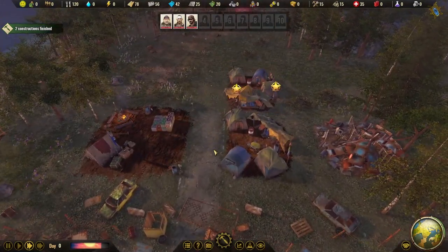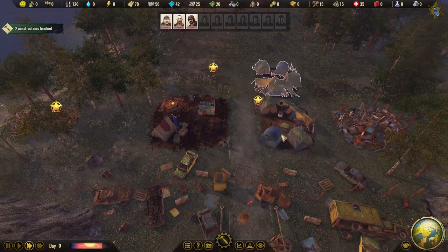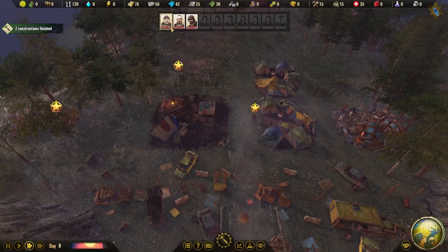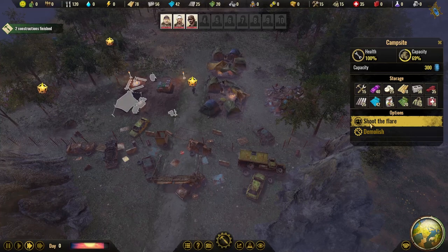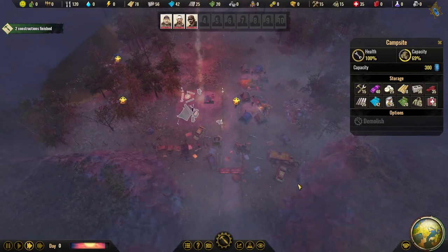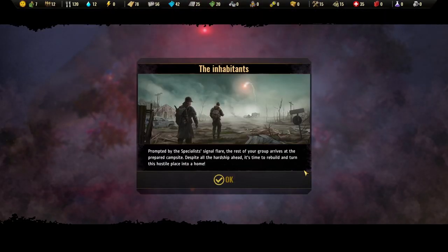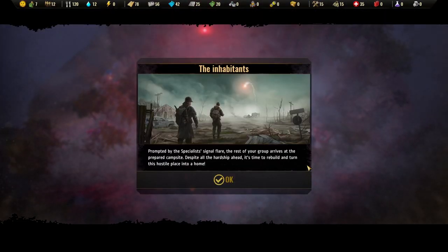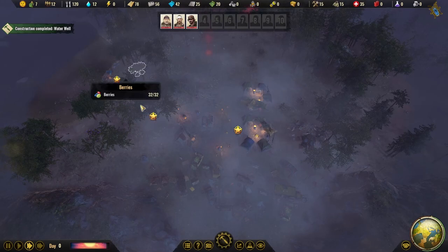Everyone should be able to come in now — I believe we start with 12 people, and each tent holds six, so we need two tents total. Specialists probably don't need homes. Let's shoot that flare! There she goes — our other allies know they're clear to come in. The inhabitants, prompted by the specialist's signal flare, arrive at the prepared campsite. Despite all the hardship ahead, it's time to rebuild.